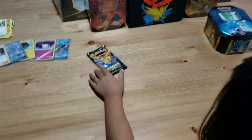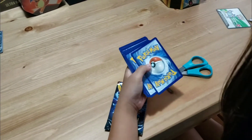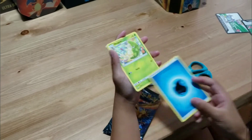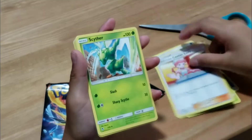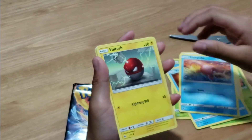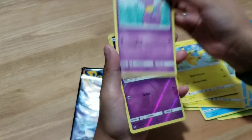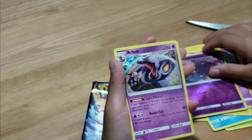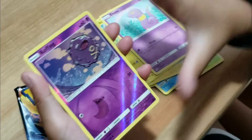Down to our very last pack — that's going to be the Zapdos pack. We got a Pokémon Trading Card Game Online code card. We have a Water Energy card. We have a Metapod. We got a Pokémon Center Lady. Scyther. Staryu. Slowpoke. Voltorb. Pikachu. And Ekans. Shiny Koffing! And another Arbok. Very cool. So that's our final pack.